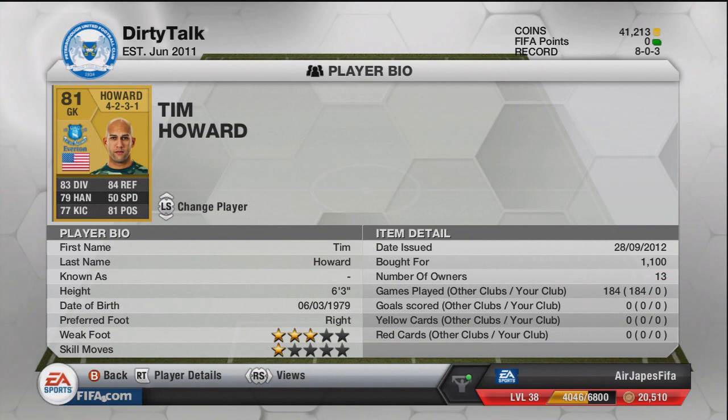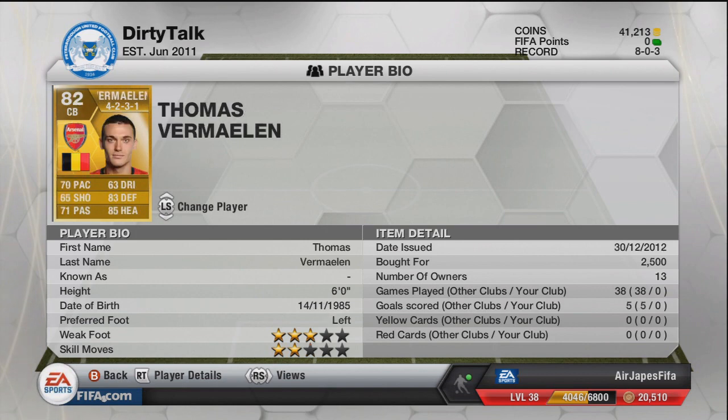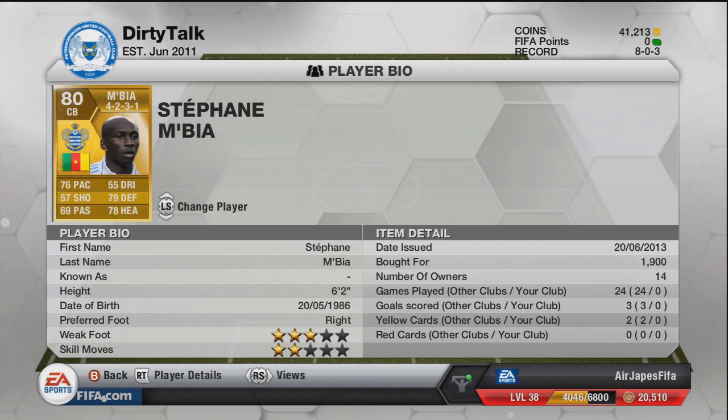This is the squad I'm going to be going with. I've got Tim Howard, the American, in net. I've got Bakari Sanya, getting that Arsenal defense intact at the back. We've got Sanya linking up with Vermolin, who I got for 2,500 coins. Though he didn't play for Arsenal over the weekend, still keeping the defense intact.